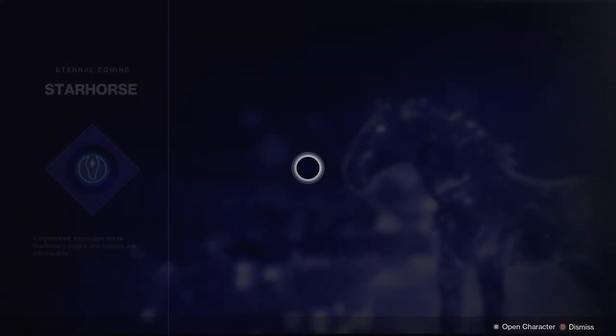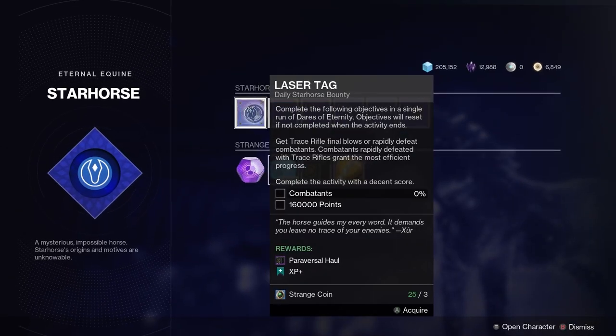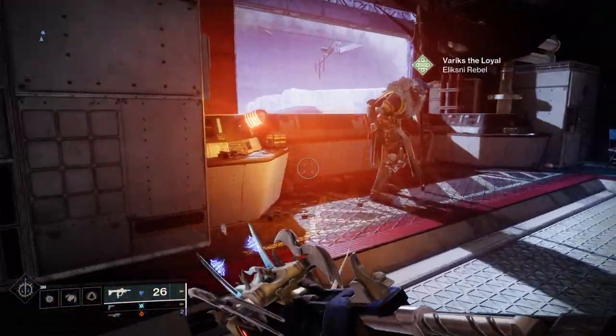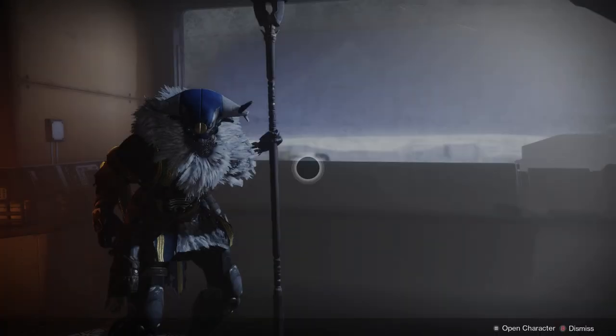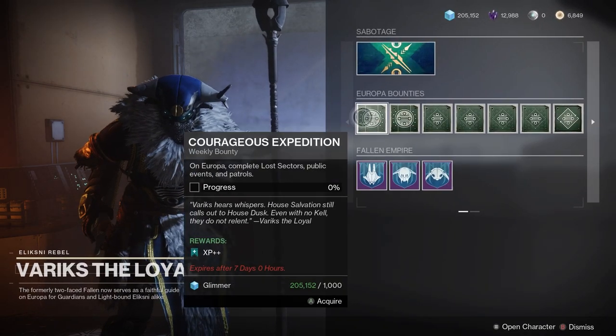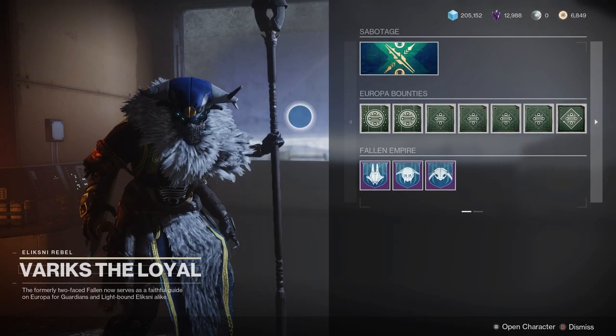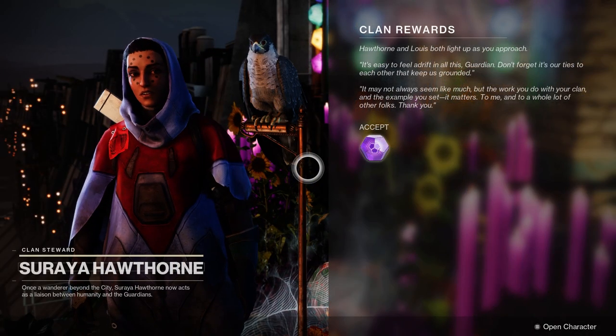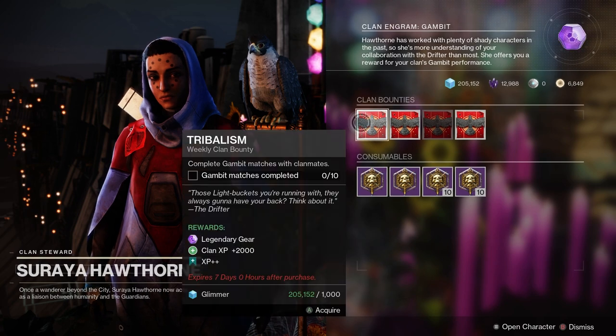Xur has one XP++ bounty, so if you have the 30th Anniversary edition you should be able to do that. Europa has a total of four: a standard one for doing patrols and things like that, plus one for each of the three Empire Hunts, which happen on a weekly rotation. Hawthorne has a total of eight that rotate through: three for Crucible, three for Gambit, one for Raids, and one for Nightfall — and these you have to do with your clan.